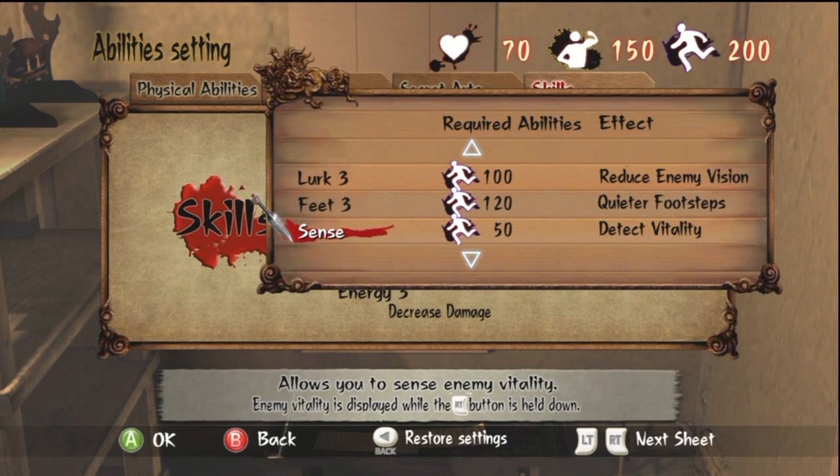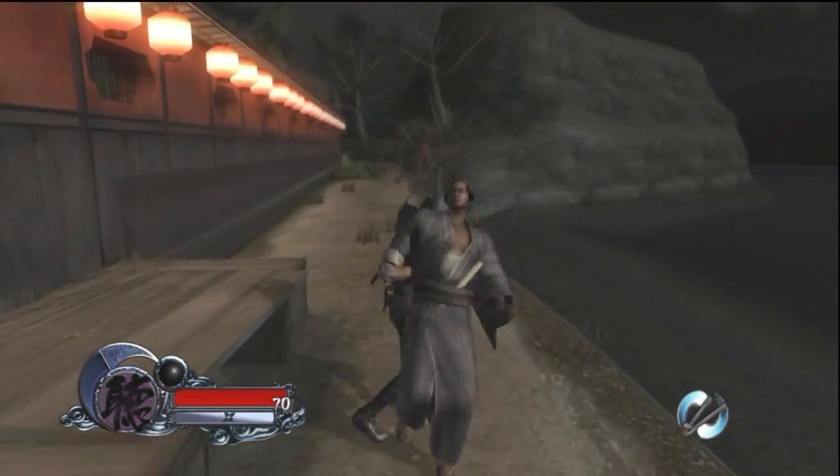Sense allows you to detect an enemy's health by holding the right trigger — it activates around two seconds after holding it. It's not one I rely on heavily; I've only used it in very rare situations.